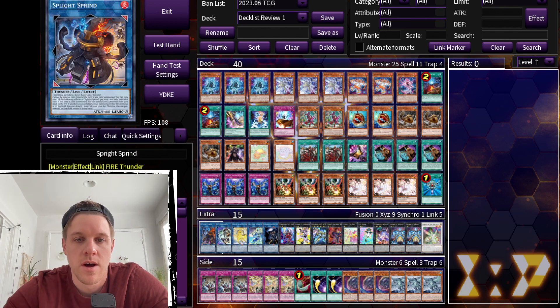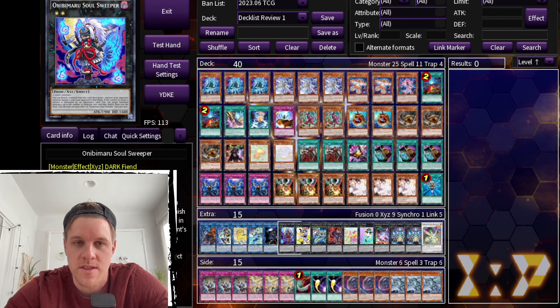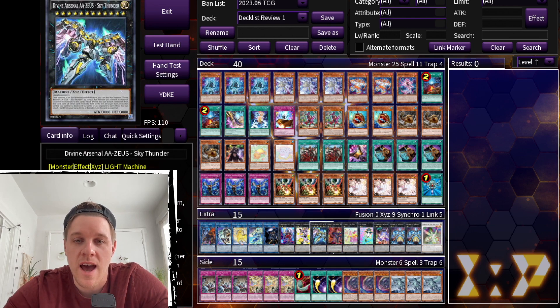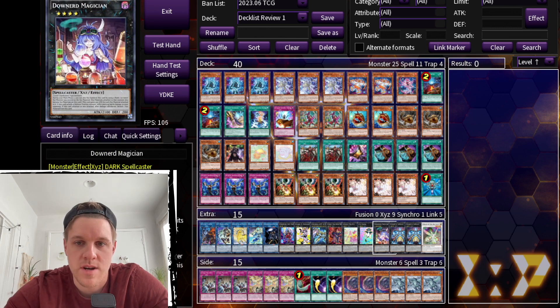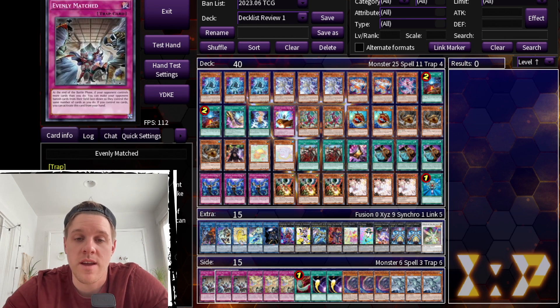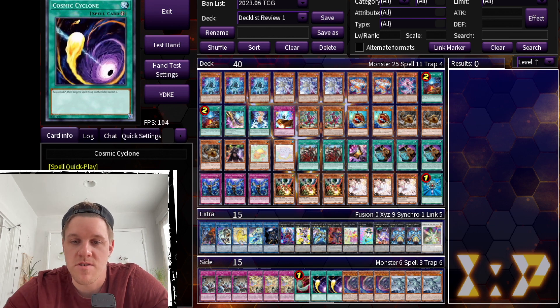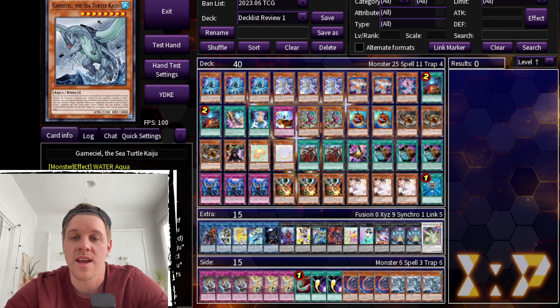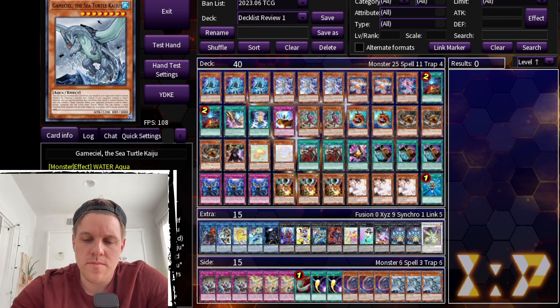In the extra deck, for the links we have Sprint, IP Unicorn, Avromax, and Underworld Goddess. For the XYZs we have Onibimaru, Soul Sweeper, Mannequin Cat, Zeus, Shadow Mosquito, Number 2, Joyous Melfi, the Melfi XC, Cat Shark, one Downard, two Gigantic, and one Herald of the Arc Light. In the side we have three Evenly Matched, three Dimensional Barrier, one Harpy's Feather Duster, two Cosmic Cyclone, three Nib, and three Gamma Seal.